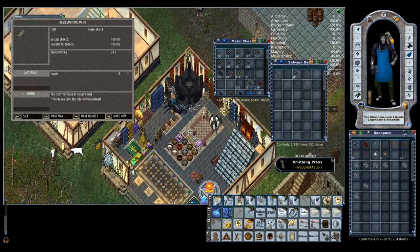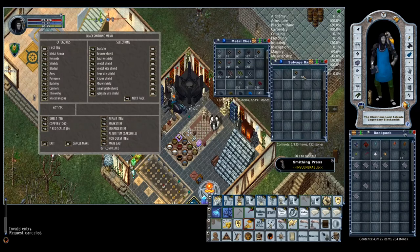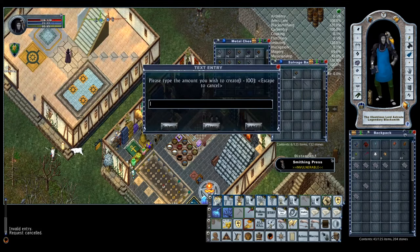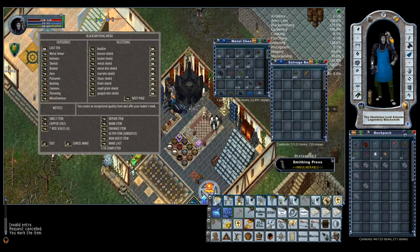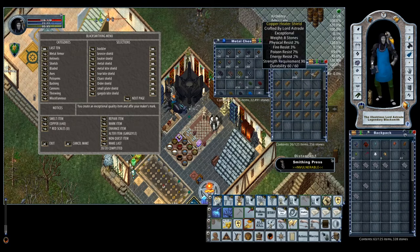Go ahead and say make number. A helpful hint: when you're doing BODs, put the ingots in a bag — put them in any bag. Then when you make them, say make 20. Now that I've created 20 heater shields, it took up a bunch of ingots — 360 ingots to make this one. So you've got to factor in the cost of these shadow hammers with how much the ingots cost you to get, whether you're mining them, getting them from merchants, or buying them from another vendor. This does factor into the cost.